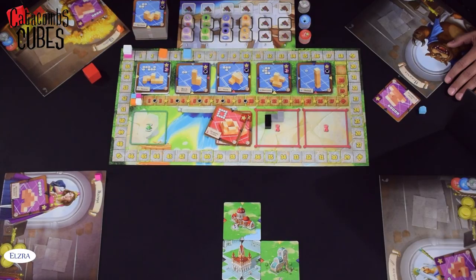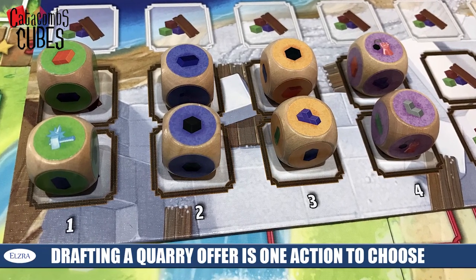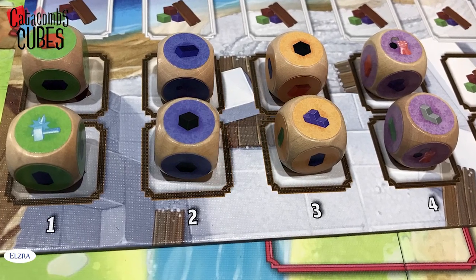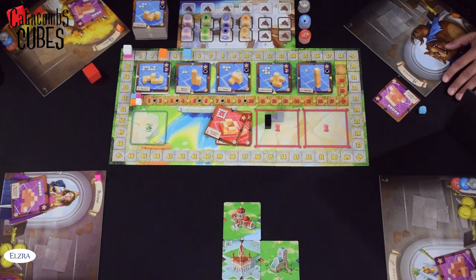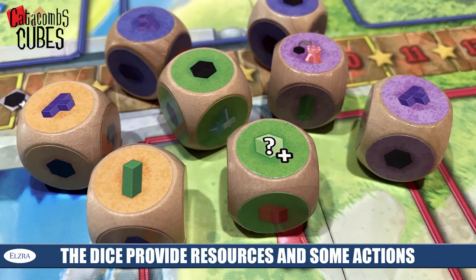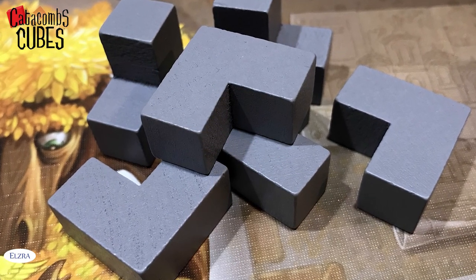Once the dice are rolled, they're going to be placed in one of the four different columns according to the color of the dice. These determine what can be drafted, because as you take these dice, you're picking from one of the four different columns. But before you're allowed to draft any of those dice, the foreman is allowed to make some changes — able to take any two dice from two different columns and move them around to suit their needs or deny another player what they want. The dice themselves have symbols reflecting what you're able to do during that turn, typically one of the different types of resources, and when you take those dice, you simply remove them from the board and take those resources into your construction yard.